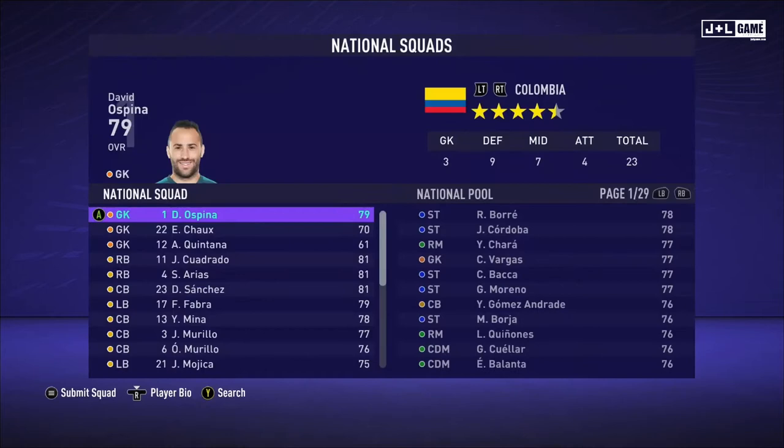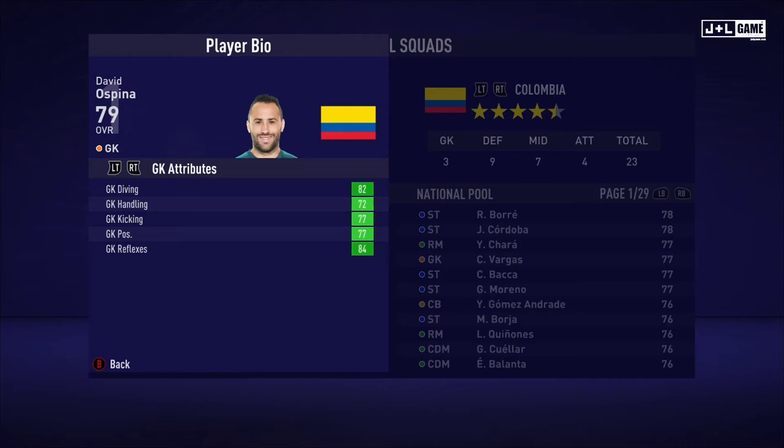First up, we have David Ospina, and these are his GK attributes, all looking good, all in the green. Next up, we have his physical attributes, actually better than average for GK. He's got some green in there.